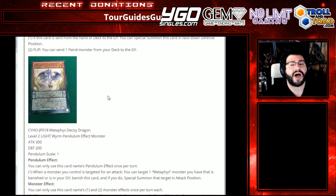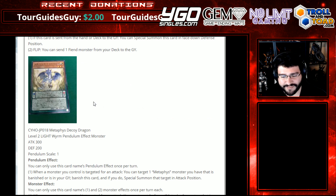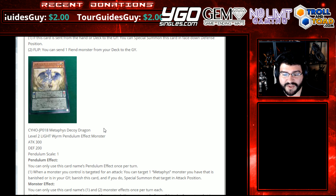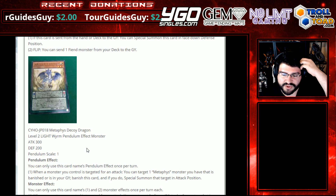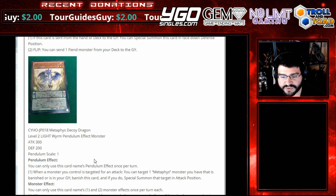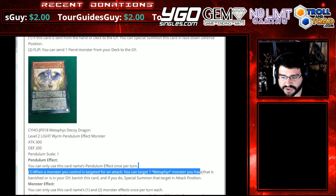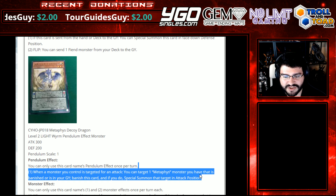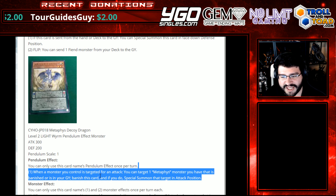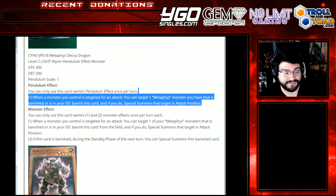Metaphys Decoy Dragon. I love Decoy Dragon — that card used to always be worth money when I'd pick it out of bulk until it got its reprint. Level 2 Light Worm Pendulum Effect Monster. Attack 300, Defense 200. Pendulum Scale 1. Pendulum Effect — you can only use this card's Pendulum Effect once per turn. When a monster you control is targeted for an attack, you can target one Metaphys Monster you have that is banished or in your graveyard, banish that card, and if you do special summon that targeted monster in attack position. Pretty good if it didn't rely on being up when getting attacked — a little situational, but if you do, it's pretty good.